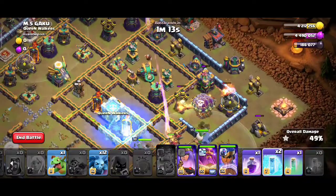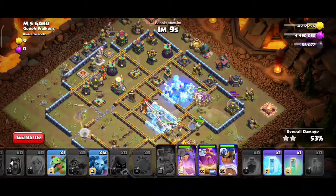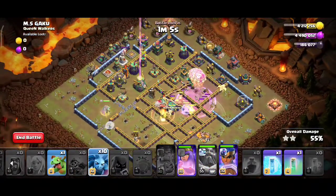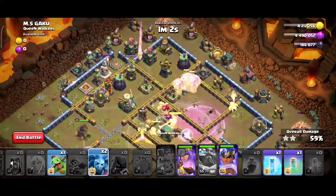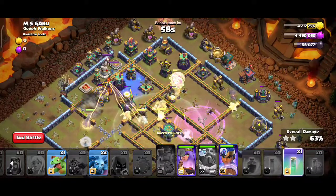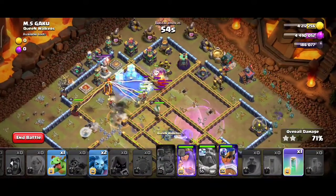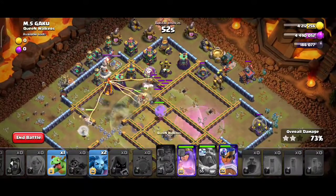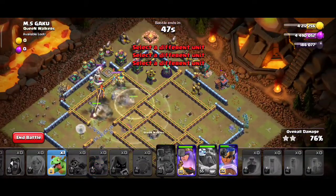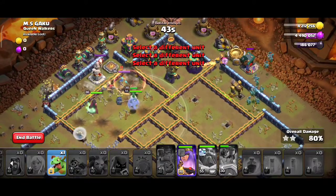As you go, freeze the single Inferno so you take it down. Clear the range spell so that you can clear it all and make a funnel easily. Then pop up the Warden near the Inferno Tower and freeze both compartments so that you can easily save everything.